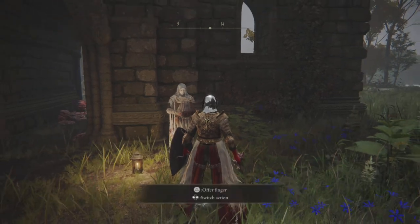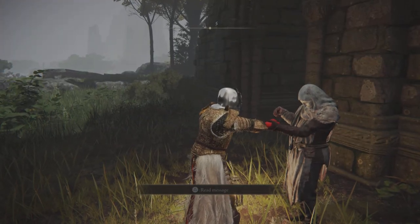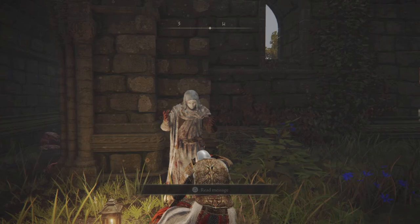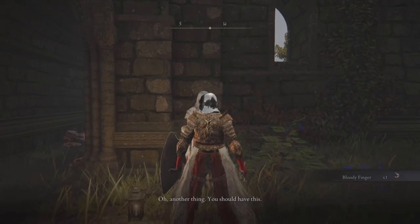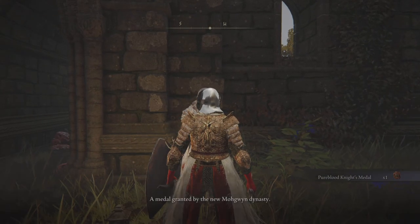When you speak to Vare again, you'll see a little cutscene initiation. He's going to give you a new bloody finger, so now you can do PvP to your heart's content. He's also going to give you another little metal medallion, and that item is what we need to use to teleport to another new area. The item you need to use is called the Pure Blood Knight's Medal.